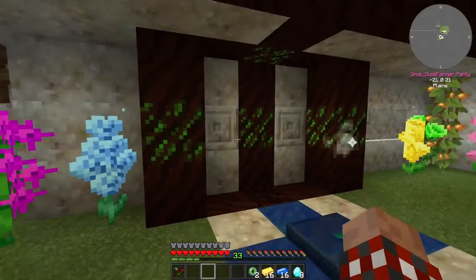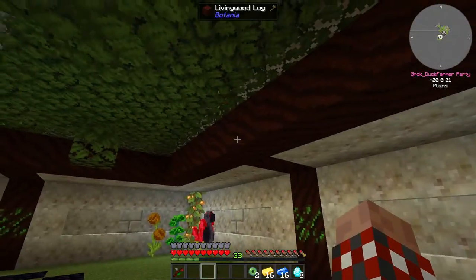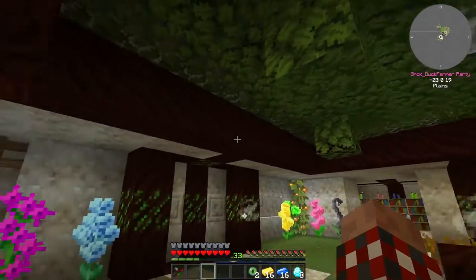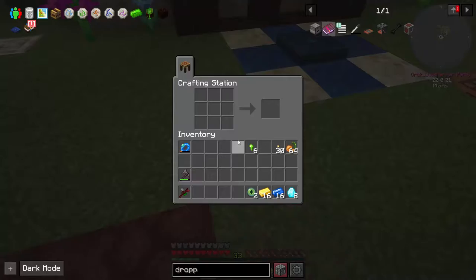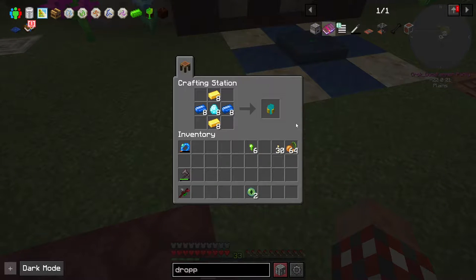I was bored while that was processing and not feeling well, so I living-rocked everything and living-wooded it. Now I want to make some pylons. I'm going to go ahead and make eight of the pylons and then turn two of them into the nature pylons — or Natura pylons — and I'm going to stick those here.